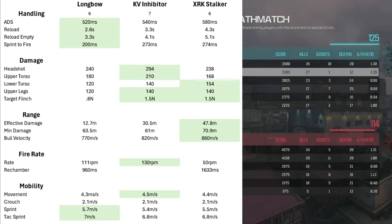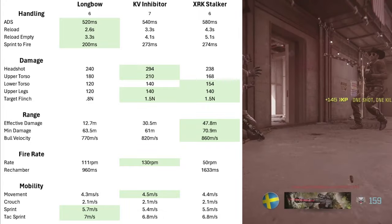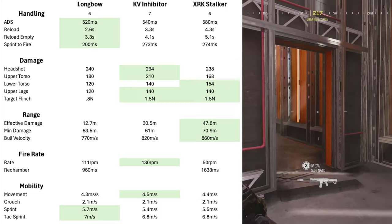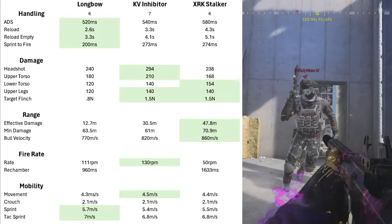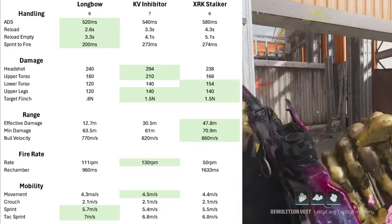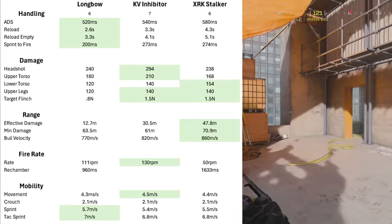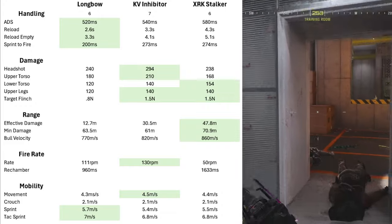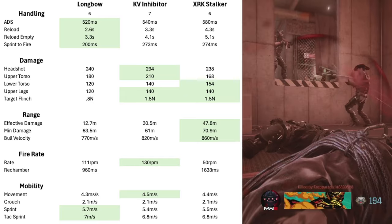Mobility: the Longbow has a slight advantage overall, but the numbers are very close. The Inhibitor has the quickest crouch speed; sprint speed is a little bit faster for the Longbow, with the XRK Stalker coming in only two-tenths of a meter per second — about seven inches per second — less. Tac sprint is almost exactly the same at seven meters per second for the Longbow; the Inhibitor and Stalker both round up to seven at 6.8.